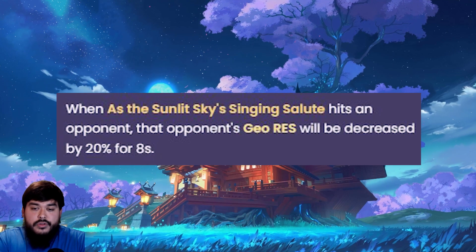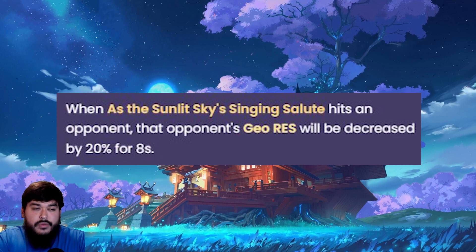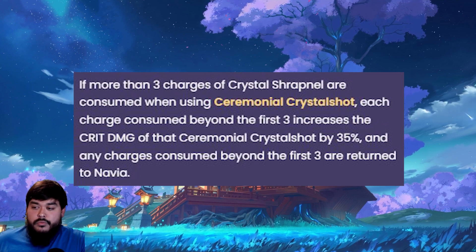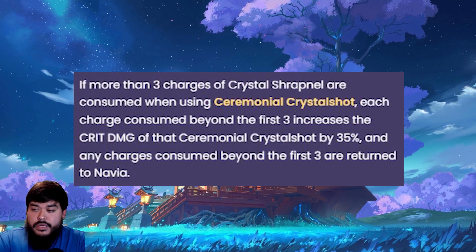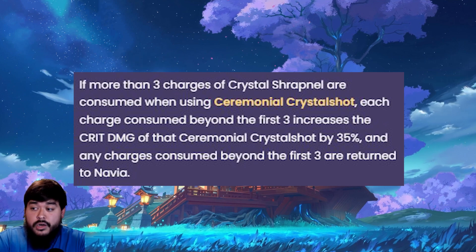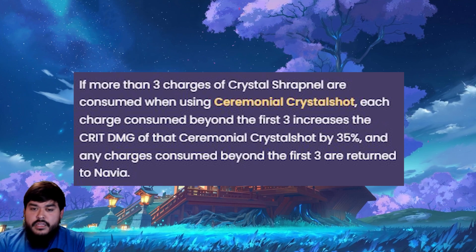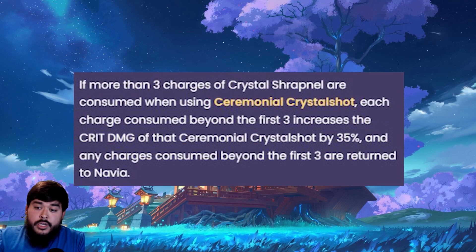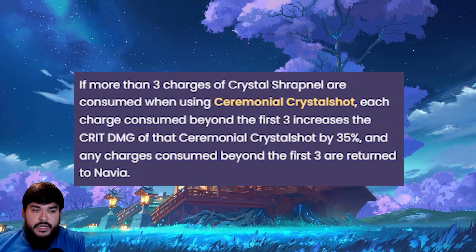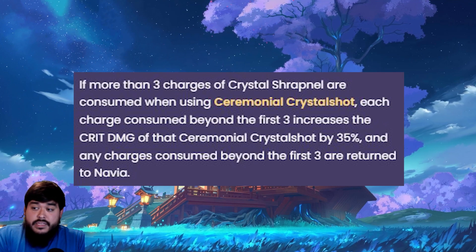Moving on to C4: when her elemental burst hits an opponent, that opponent's Geo resistance will be decreased by 20% for 8 seconds. Another good constellation, though not a massive one. And finally, her C6: if more than 3 charges of Crystallized Sharp Nail are consumed when using her elemental skill, each charge consumed beyond the first 3 increases the crit damage of that Ceremonial Crystal Shot by 35%, and any charges consumed beyond the first 3 are returned to Navia. So this increases her crit damage by 35% up to 70% or 105% on subsequent shots. I think it stays after you do 3 shots, so it's actually pretty damn good as a C6.